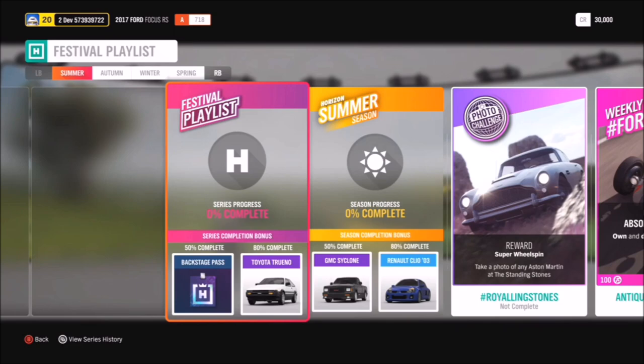80% gets you the Toyota Trueno, the AE86. So if you love drifting, you need to get 80% completion on your festival playlist. Into summer and 50% completion gets you a brand new car, the GMC Cyclone. Whereas 80% complete gets you another chance at the 2003 Renault Clio.